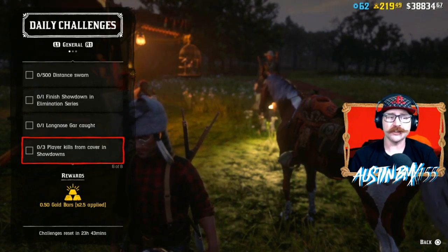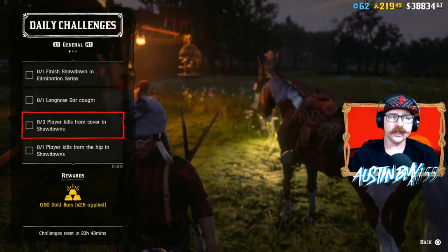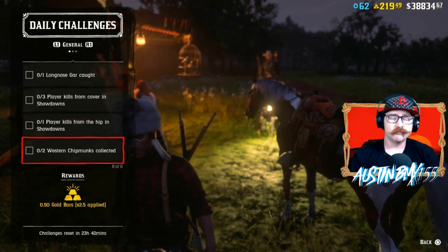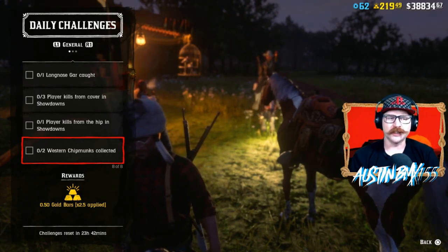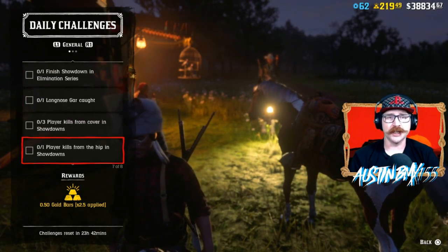Two more for Showdowns: three player kills from cover, and one player kill from the hip. So if you want to get all these done, you're going to have to jump into some Showdowns a little bit. And then we got two Western Chipmunks caught or collected — shoot that sucker and put him in your satchel. No problem for some easy gold for the day.